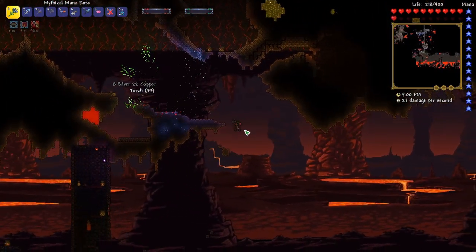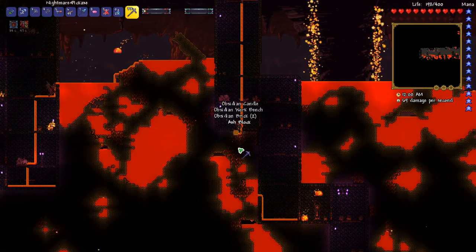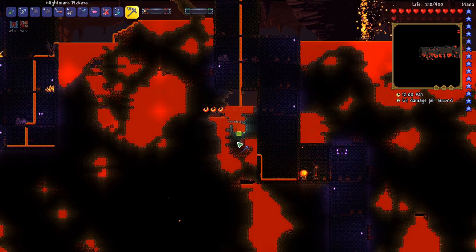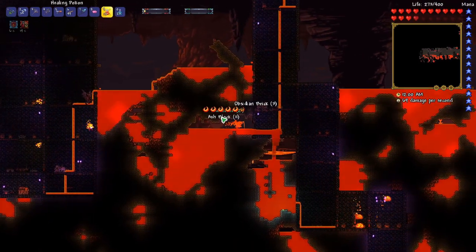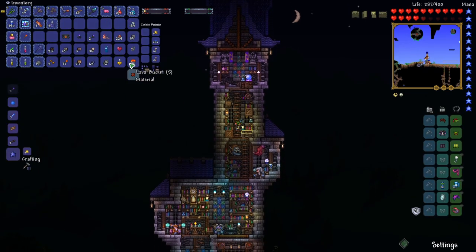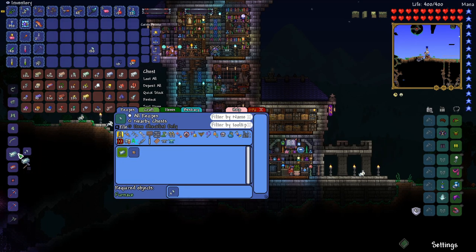Let's see if we can grab just a little bit more hellstone — there's so much hellstone below right here. We've got seven seconds left on obsidian skin, four seconds left. We got it all. Let's do some crafting. To make aerialite into aerialite bars we just need to use the furnace, so let's craft those real quick.